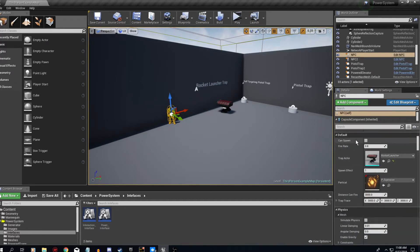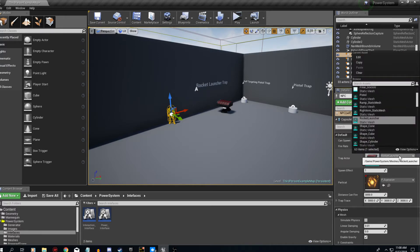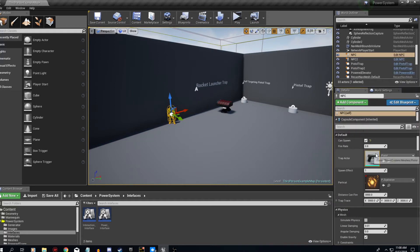If we scroll down, you can change everything right up top. You can see 'can spawn' — if it's false he won't spawn anything, if it's true he'll spawn whatever you define. You set the trap actor, give it a fire rate of say 0.3, and then the spawn effect — that's basically the gunshot or rocket particle effect attachment. It's very customizable and easy to work with.